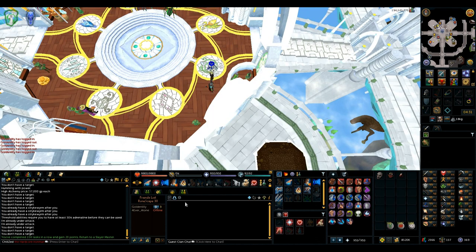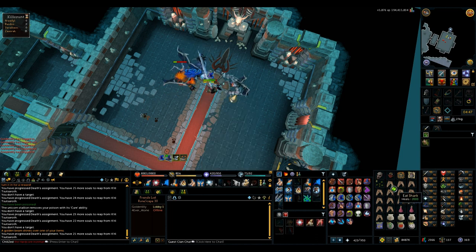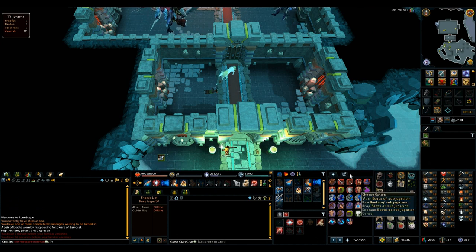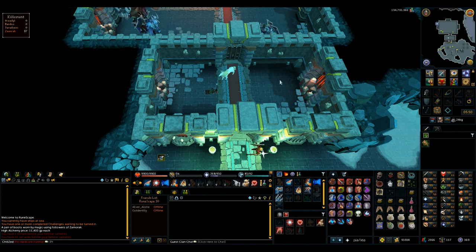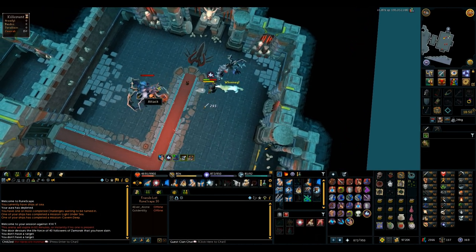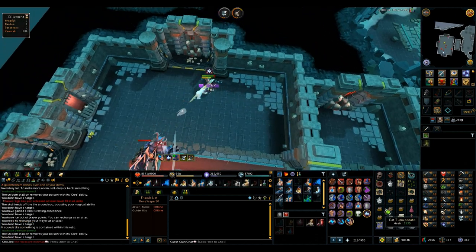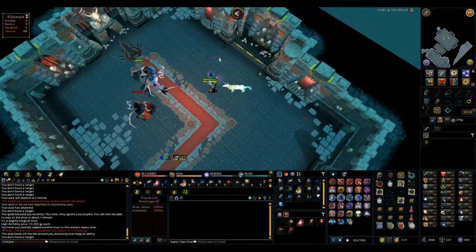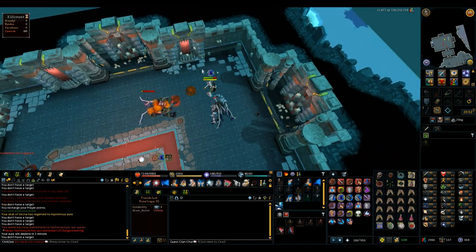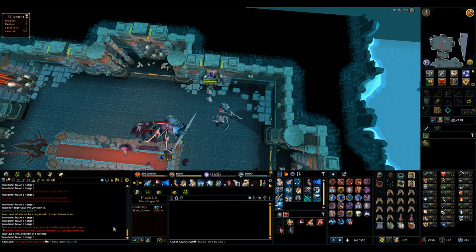I got a Greater Demon Slayer task and a K'ril Tsutsaroth Reaper assignment, and another Reaper assignment for K'ril later as well. Did a lot of K'ril at God Wars Dungeon this week. Got an Effigy drop, though it was getting really laggy — university internet was just terrible — and also got Boots of Subjugation. Back at K'ril in the morning, got Gloves of Subjugation. K'ril was really trolly in terms of drops: another Effigy — they get rarer every one you get — a Steam Battlestaff, actually my first one, and then another pair of Boots of Subjugation and another pair of Gloves. I got two pairs of Boots and Gloves off of one Slayer assignment, and the only piece I need is the legs, which is really annoying.